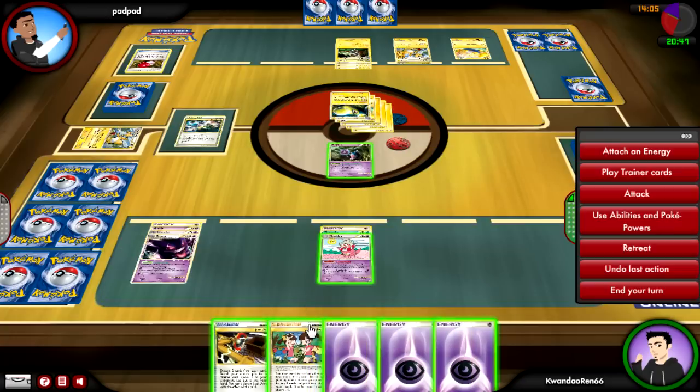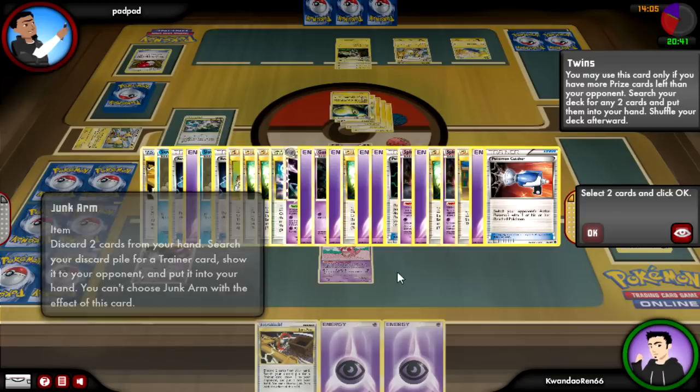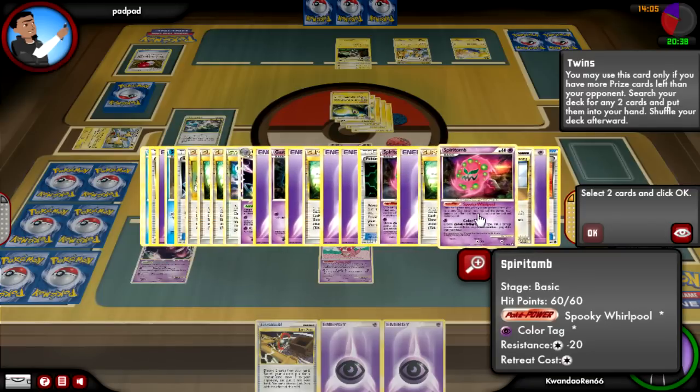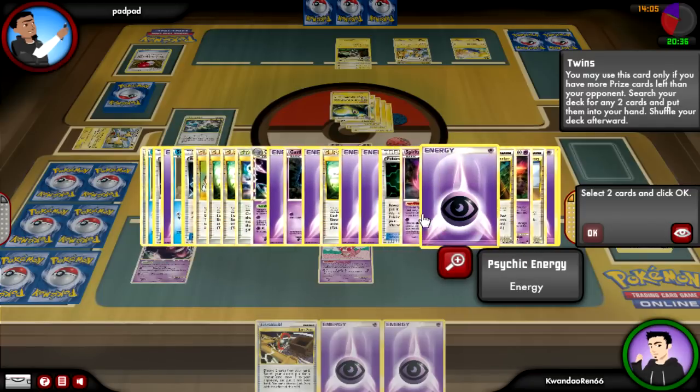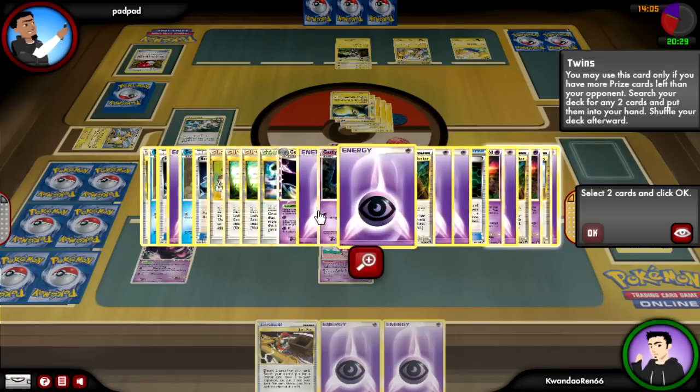Since I don't have Mime, I'm going to have to take the chance somewhere along the way with Gengar manually. I go for Twins and decide I'll probably get a Catcher and a Seeker — I can Catcher something out and then Seeker up something on his bench with a lot of things attached to it.